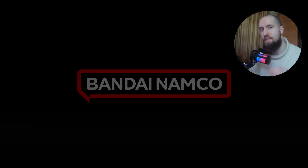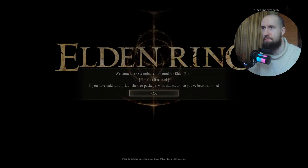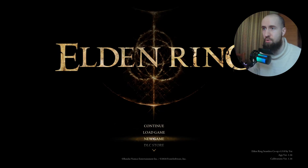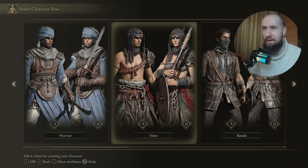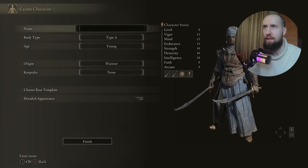What you need to do now is create a new character, because you will have a completely new separate save from your stock game. This is very important. You skip all of this stuff, press OK, and as you can see, we now have 'Elden Ring Seamless Co-op' written on the bottom right. You go New Game, make sure to create a new character. I'm just going to create a Warrior and name him 'Tester Player.'